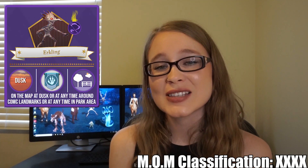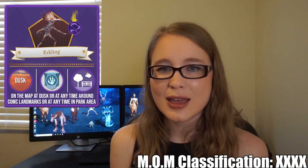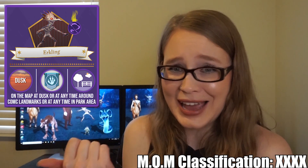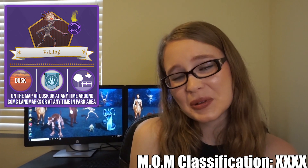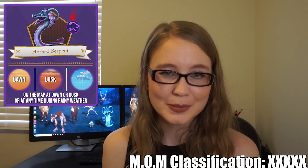Next up we have Erklings, which have a Ministry of Magic classification of four — dangerous, requiring a skilled wizard to handle. Erklings spawn under one of three conditions: at dusk, at care of magical creatures landmark areas, or at parks. The reason could be that they particularly like children — and by that I mean eating children — so it may be easier for them to lure prey at parks where children hang out and at dusk when the sun is going down. It also makes sense they'd spawn at care of magical creatures landmarks, since they themselves are a magical creature — so watch out for those Erklings.